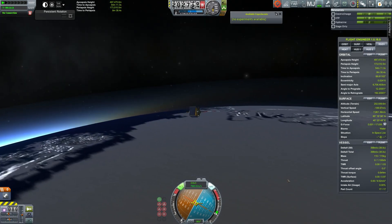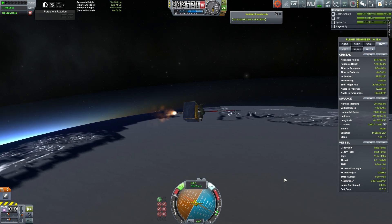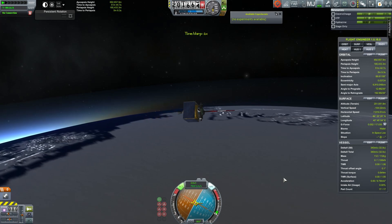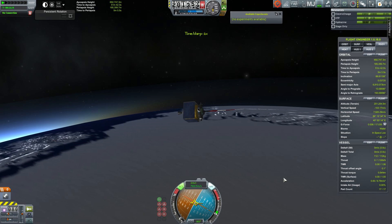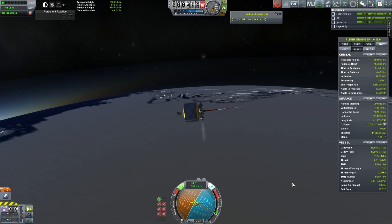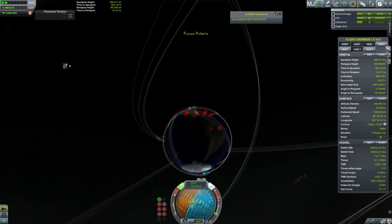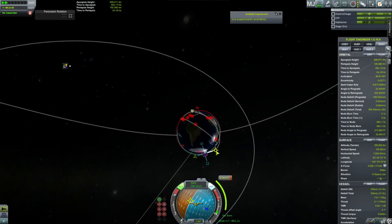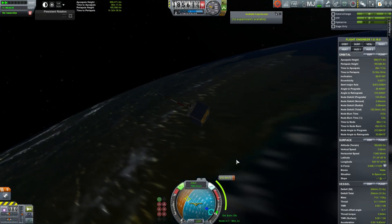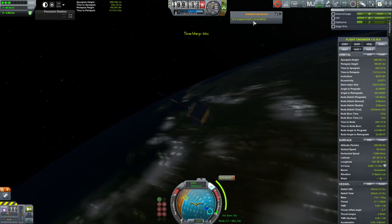We've completed our insertion into orbit. Now I'm just raising the apoapsis — I've got to get up to 700 kilometers. That's close enough. So that's one node, and then all I need to do is set up a maneuver node at the other side of the orbit and lift the periapsis up to 700. Then I realized that launching over the pole was perhaps a poor plan.